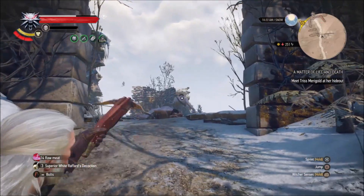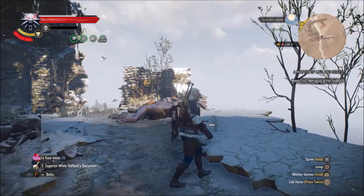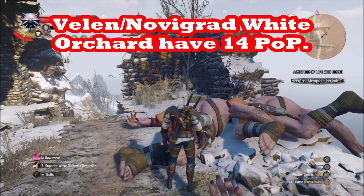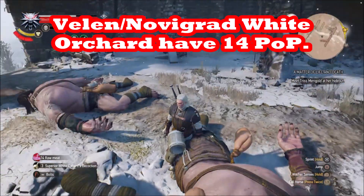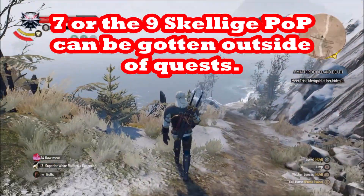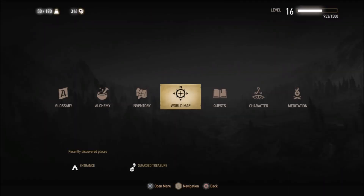If you go to Skellige at level 11, you're able to get all the Velen and Novigrad places of power — that's eight — plus the seven White Orchard places of power, and there are another seven places of power in Skellige not locked behind main quests. That's more than enough ability points from White Orchard, Velen, and Novigrad plus level 11 to complete this 34-point build.